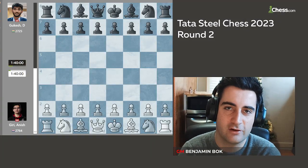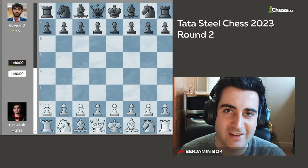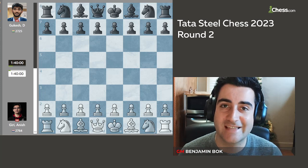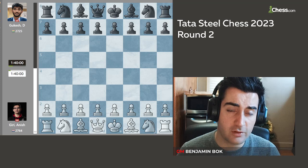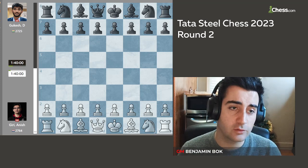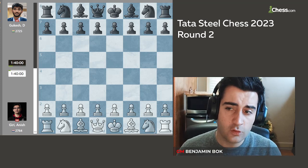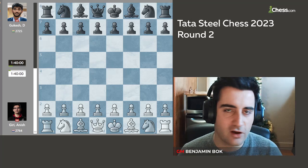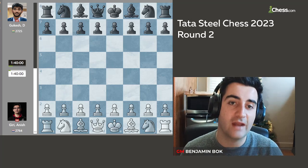Hello everyone and welcome to the second round of action at the Tata Steel Chess Tournament in Wijk aan Zee, the Netherlands. Today we had another exciting round where a lot of the established elite met some of the up and coming prodigies. For example, this game here between Anish Giri and Gukesh. We also had the game between world champion Magnus Carlsen and Vincent Keimer and many other exciting games. Let's have a look at what happened today.